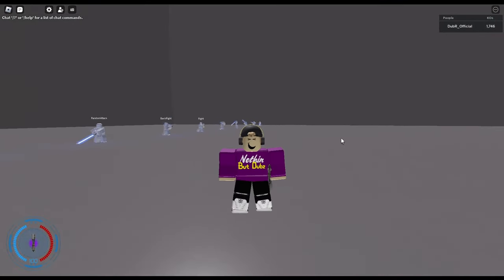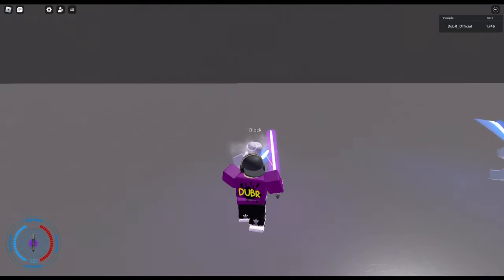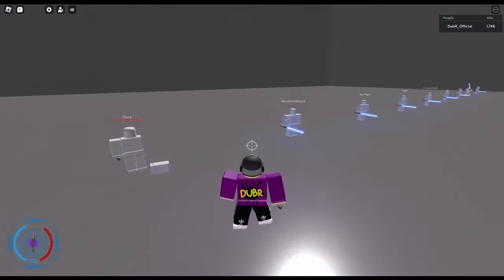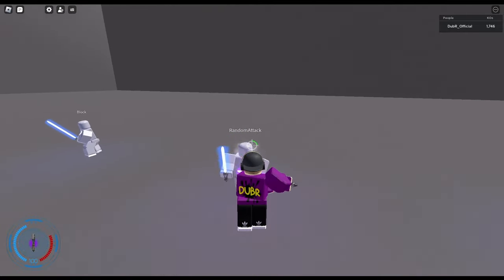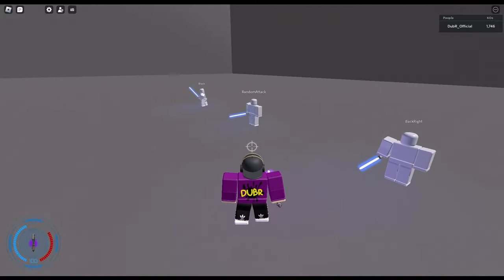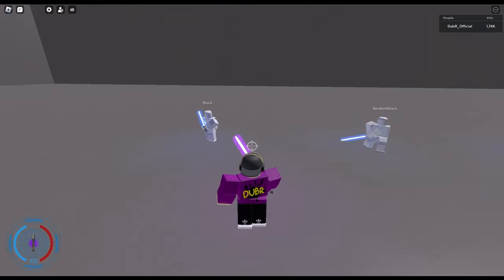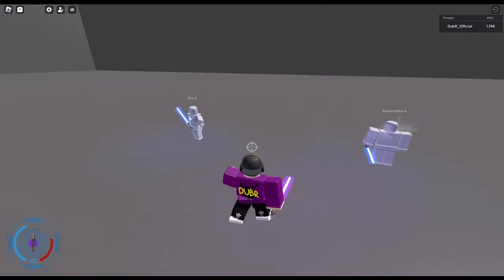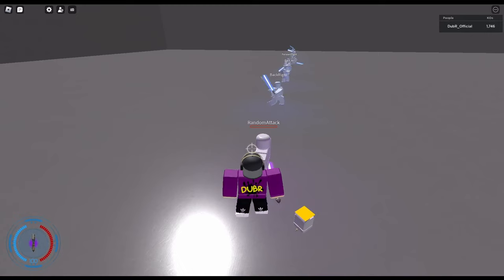Without a doubt the most important thing you have to master to get good at the game is the stamina system. When you attack or block you lose stamina. As you can see here it is measured by the red bar in the bottom left. If you want to win the duel, essentially all you have to do is consistently have more stamina than your opponent, so when they get weak you can swoop in and destroy them. To regen, all you have to do is block by holding right mouse button, or you can fully fill it up instantly by killing your opponent.